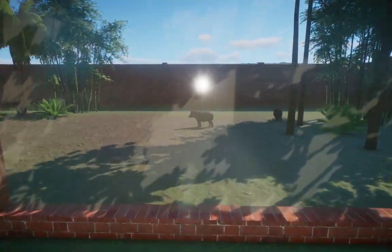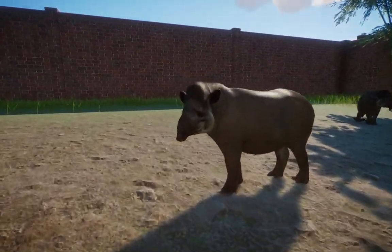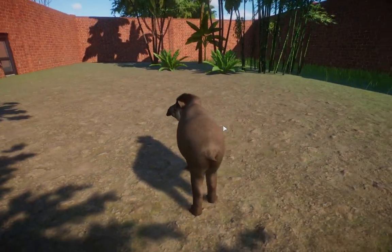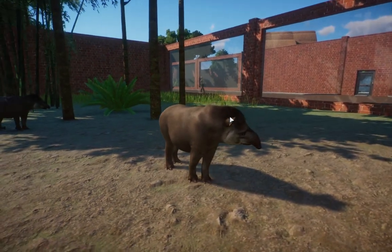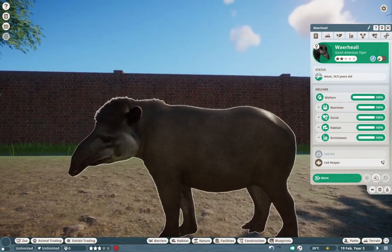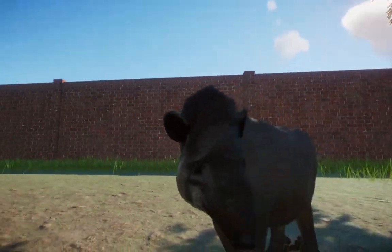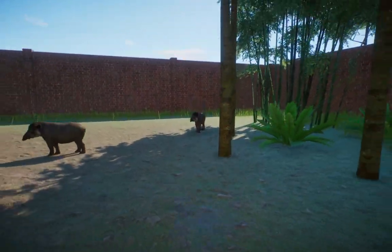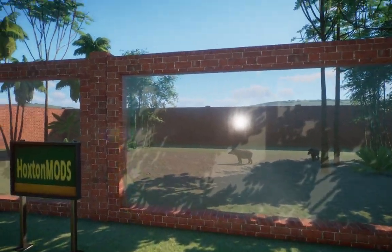Now we're going to revisit one of the mods from last week. We have one from Hoxton Mods — this is the South American tapir — and damn, Hoxton, you really nailed it. You took an already good model and made it even better: you gave it the little pompadour it has, made it a little more brown, and really took everything we said about this guy and improved it. Go check him out as soon as you can.